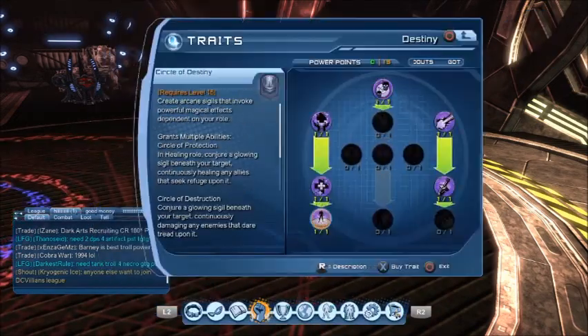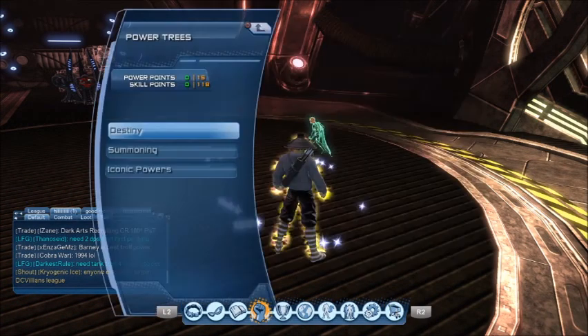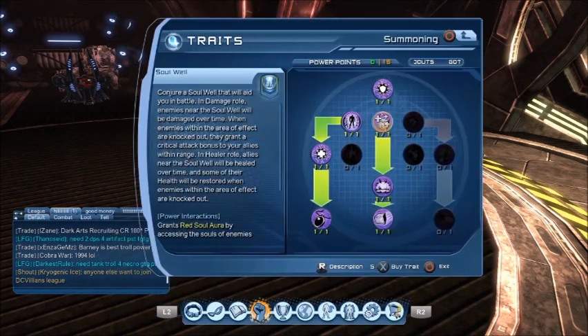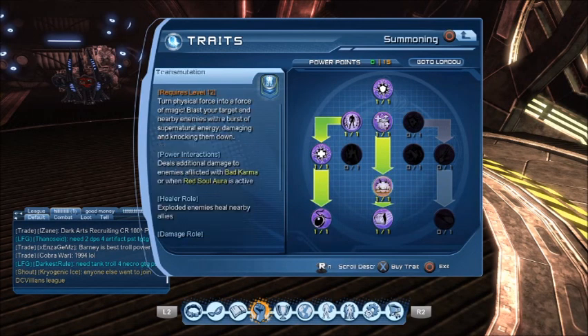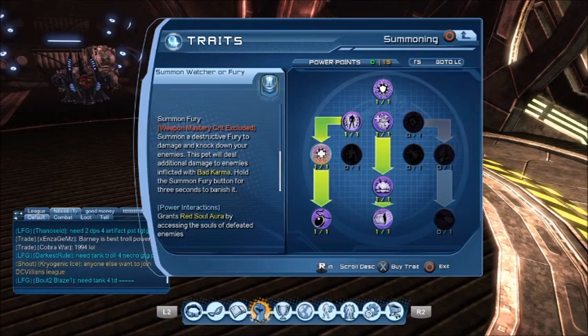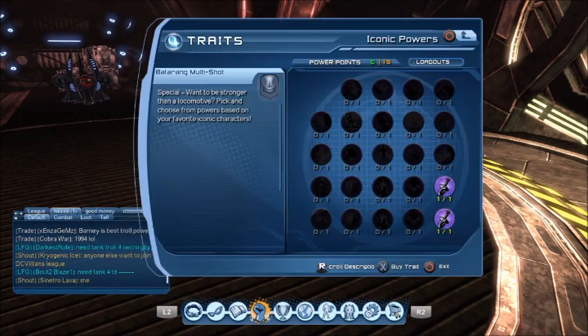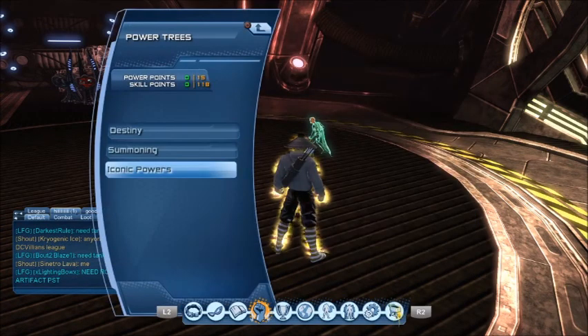Powers — grab Circle of Destiny, Weapon of Destiny, Summoning. This is a Fury loadout. You don't get the Weapon Mastery crit chance, I believe. Weapon Mastery excluded — you're going to want to go down and grab Offering and Shard of Life. Iconics: Weapons Expert, Tactical Genius.